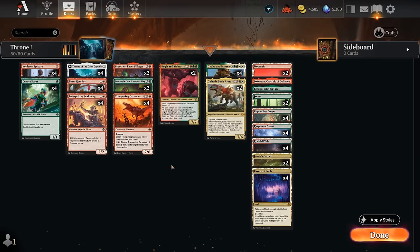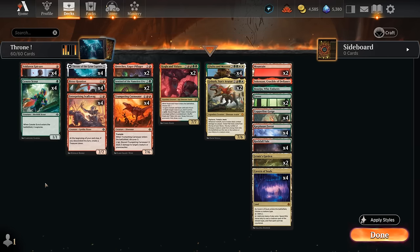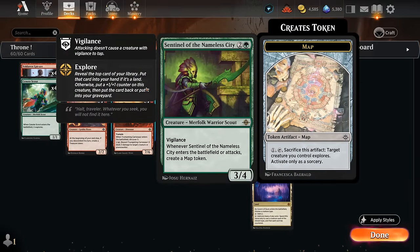As far as merfolk are concerned, we've got some nice green merfolk with the Scout at one mana, which explores when it enters — helpful at putting additional cards into our graveyard for our Throne — and it can also help hit land drops. We also have two copies of the Sentinel, which will make a map token when it enters or attacks, so that's another way of helping us explore.